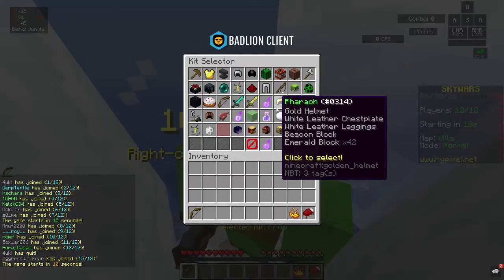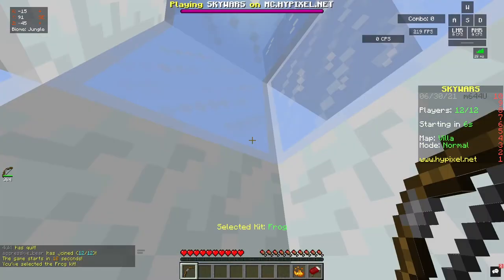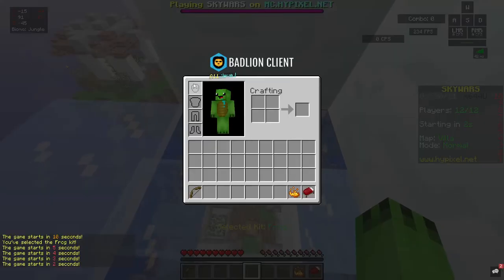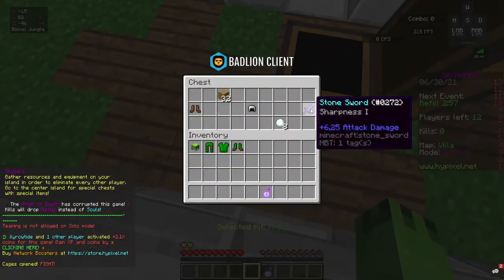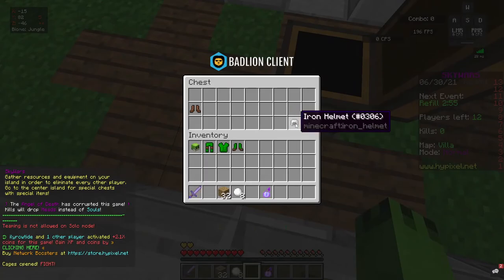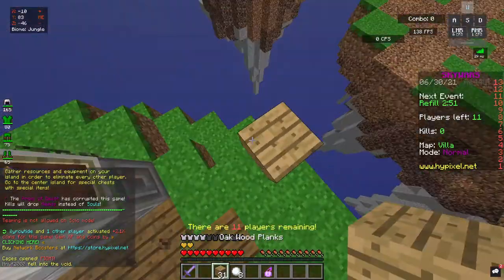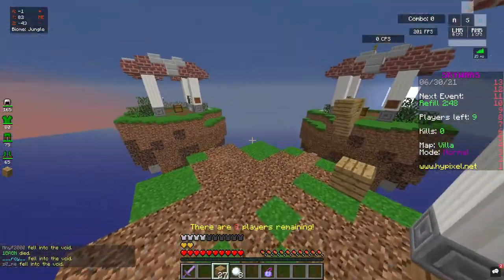Hello everyone, welcome back to another video. Today we are going to be doing another kit review, and today's kit is going to be the frog kit. The frog kit gives us full leather armor, apart from the hat — we get a frog hat — and we get a potion which gives us jump boost 2 and speed, lasting 20 seconds, which is really good.